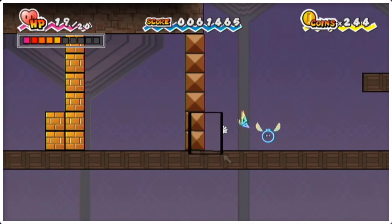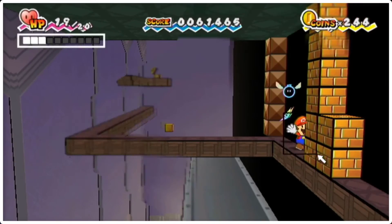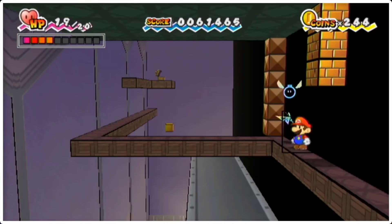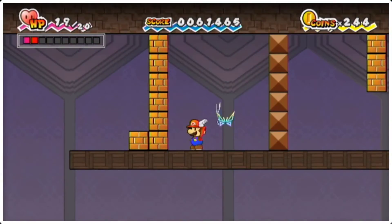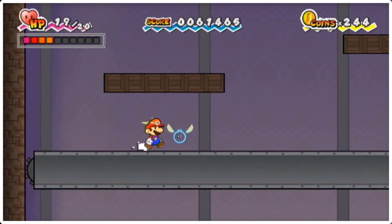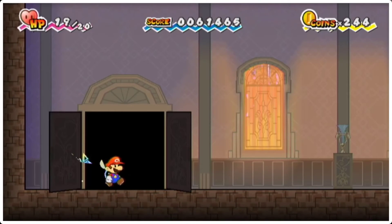There are some blocks here you can break. Gotta be very careful with this platform — you are moving with the d-pad, so you gotta be careful with your movement. I'm just gonna go back into 2D/3D and open this up. Very simple. It's essentially just a different way to approach this room. You get the key.